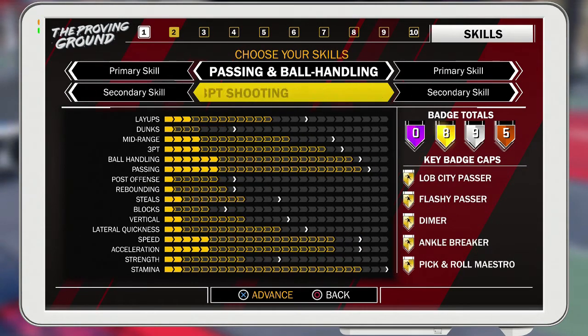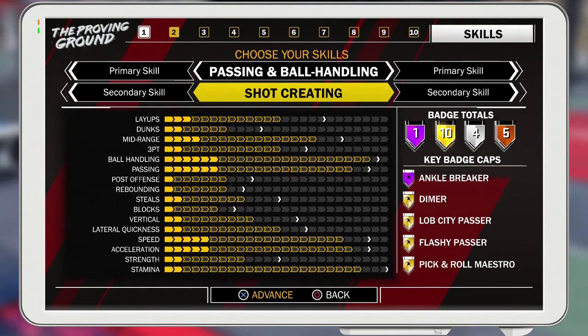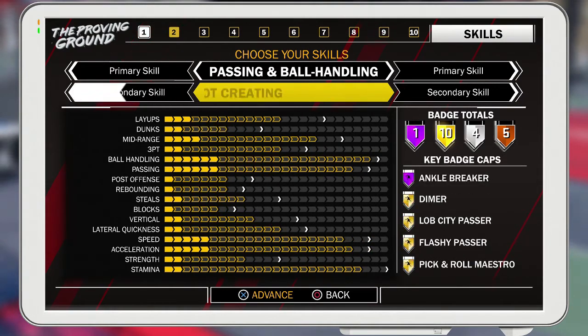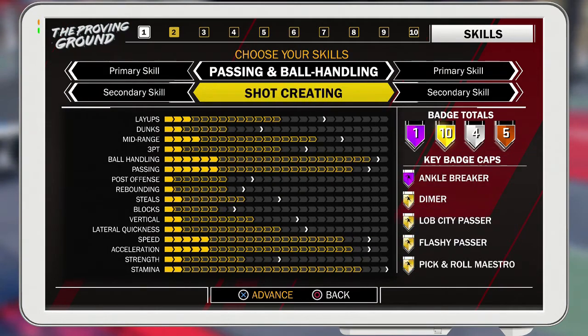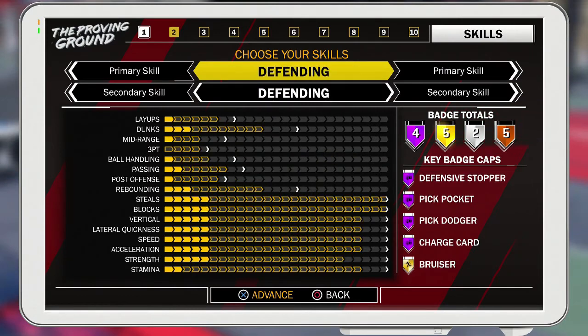I didn't go with the pure playmaker because you take a hit on your mid-range, a hit on your dunking, and a hit on your layups. As a shot creator you barely lose out on ball handling and barely lose out on passing — and it's basically the same speed and acceleration, maybe minus one or two per category. You only get one Hall of Fame badge as shot creator mixed with playmaker versus pure playmaker, but dimer is okay — the others like pick-a-roll and lob city don't really matter much.